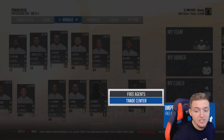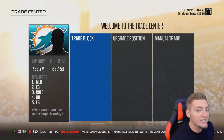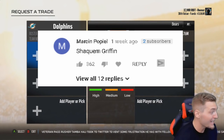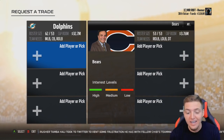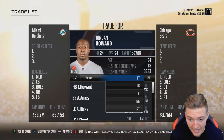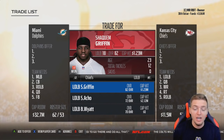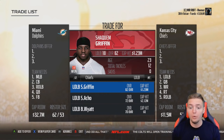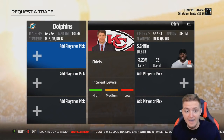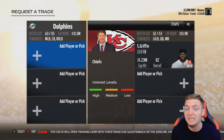Trade suggestion number one — with 326 thumbs up, Marcin Papiel says to go get Shaquem Griffin, the absolute beast who ran a 4.38 40-yard dash as a linebacker. We're in year three, so he's already had one year in the NFL. He plays for the Chiefs and is already up to an 82 overall at only 23 years old, worth just 1.23 million. He's got to have 90 speed — that would be insane to have at linebacker.